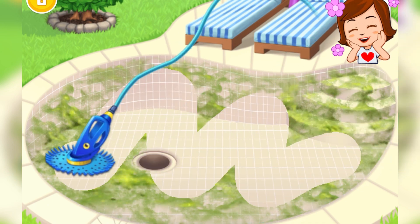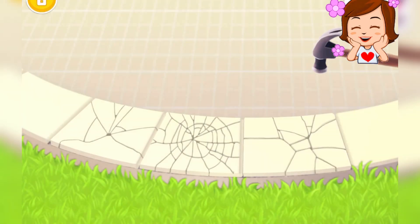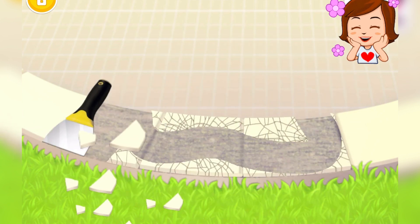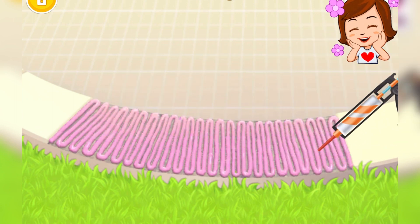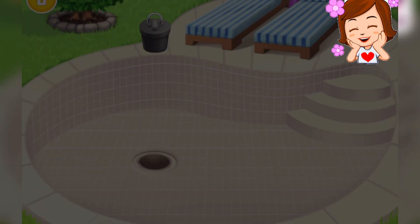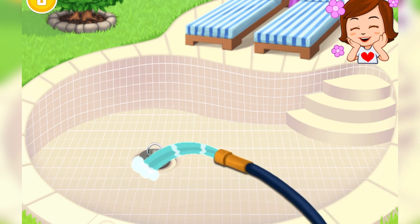Clean off the algae! Now break the old tiles. Scrape them off, please. Apply the mortar. Good job! Now lay the new tiles. There's only one thing left — to fill the pool with water.